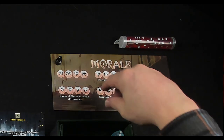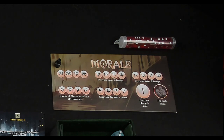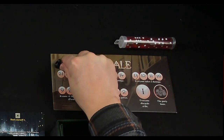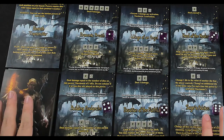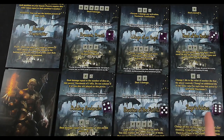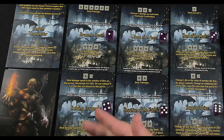We also have our morale track, which we're going to be playing on the easier setting. We will start with the morale just off the track at essentially 22, and as we progress the morale will go down. Today we're going to be playing as Dimareth the Transmuter.